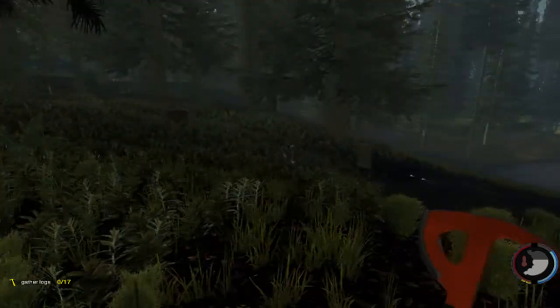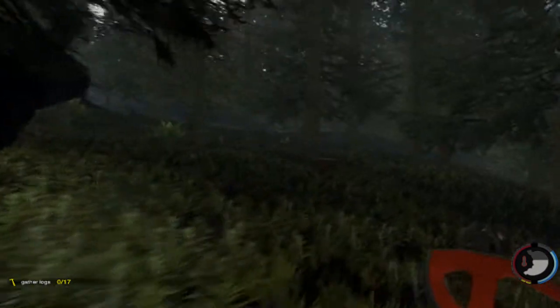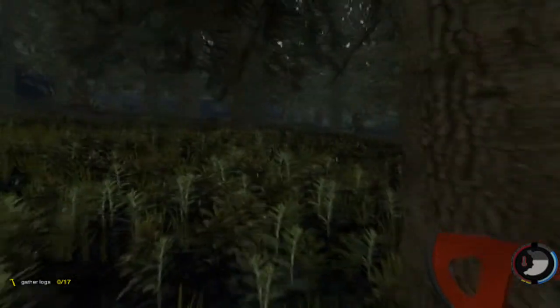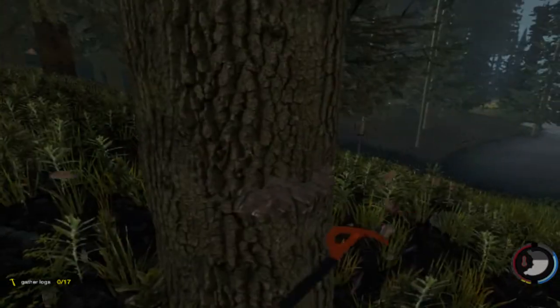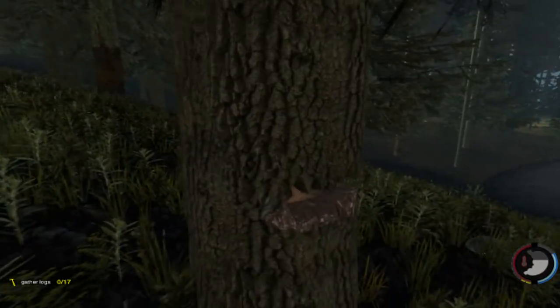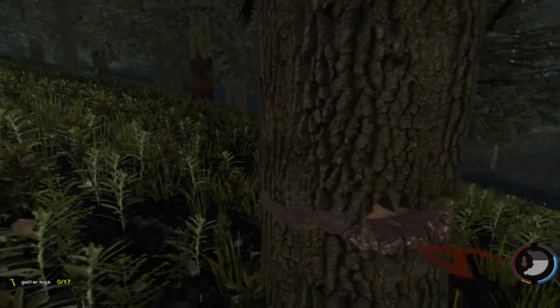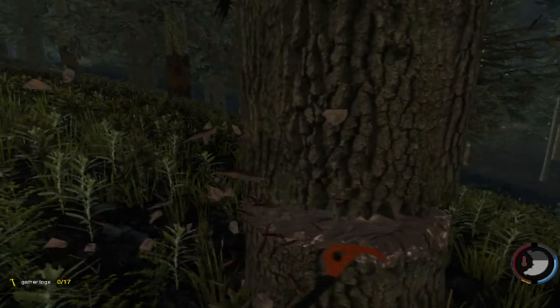I want to chop down more trees but I'm afraid — apparently if you cut down a certain amount of trees they just get alerted and come over where the trees were being cut down. They were over there, spotted. So let's cut more trees down. I wish there was a way you could chop down trees faster but it'd waste more stamina or energy or whatever. It'd be pretty cool — like, would you like to use all your energy? I think that'd be a really good idea to implement.